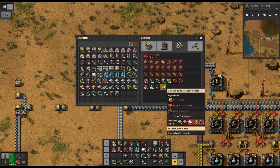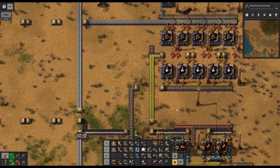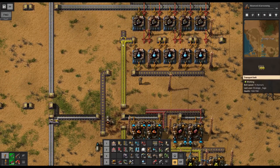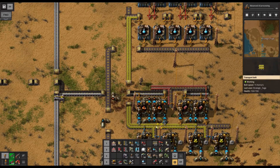For the science packs themselves, sulfur, advanced circuits, and engine units are required. Two will be produced every 24 seconds. I'm building these before we actually get the final ingredient of the advanced circuits because I want to finish up with sulfur — this is the third and final product that needs them.